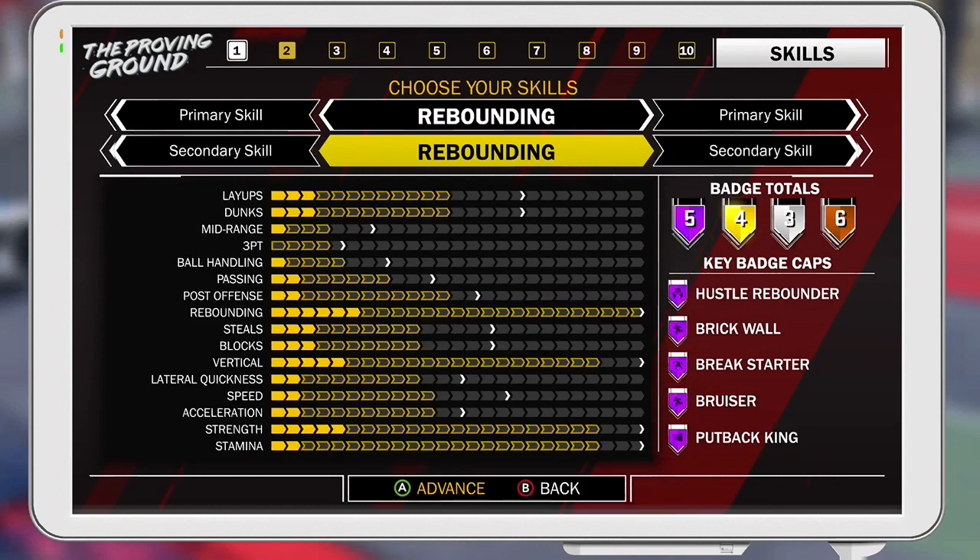The three-pointer you're not going to worry about too much, because you're not going to be shooting many of those. Ball handling and passing don't really matter too much either, because you're not going to ball handle that much — though passing is actually pretty decent; when you kick out after getting a rebound, your passing is going to be pretty good. Rebounding is obviously the main point of the build: 99 offensive and defensive rebound, which is going to help a ton.